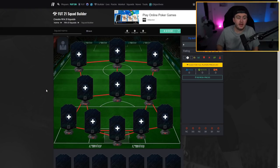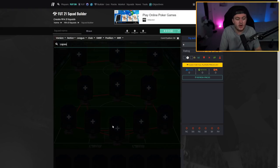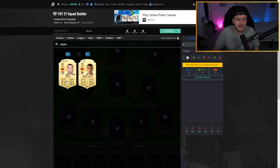This squad is going to be in the 4-3-3 variation. I'm building this on Footbin — it's a really good site, it's got all the brand new players. We have the top 1000 and will probably have the full database in the next couple of days, so I'd recommend checking out Footbin if you want to look at some squads.